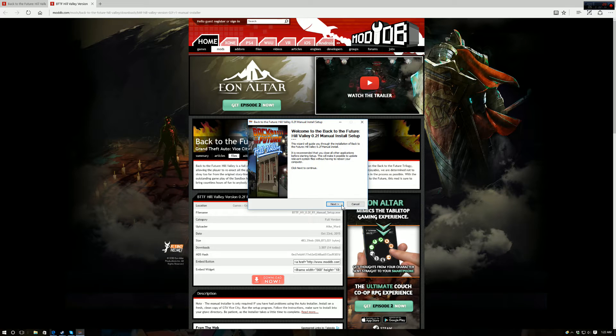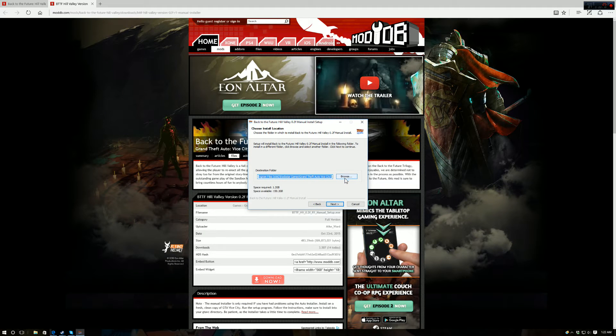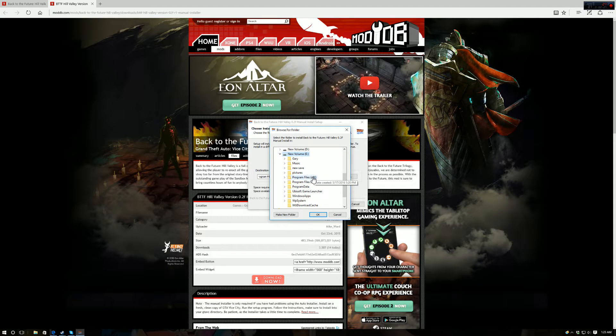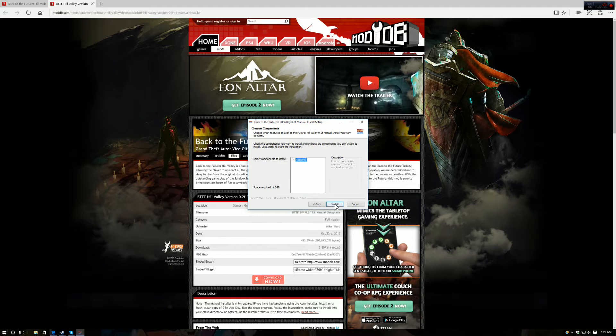Before we continue, this is the hardest part to do. Click on here. This is the most important part — this is the last thing you have to do. Click Browse, then This PC, go to your E drive, go to Steam Library, then go to Common, then go to Vice City.